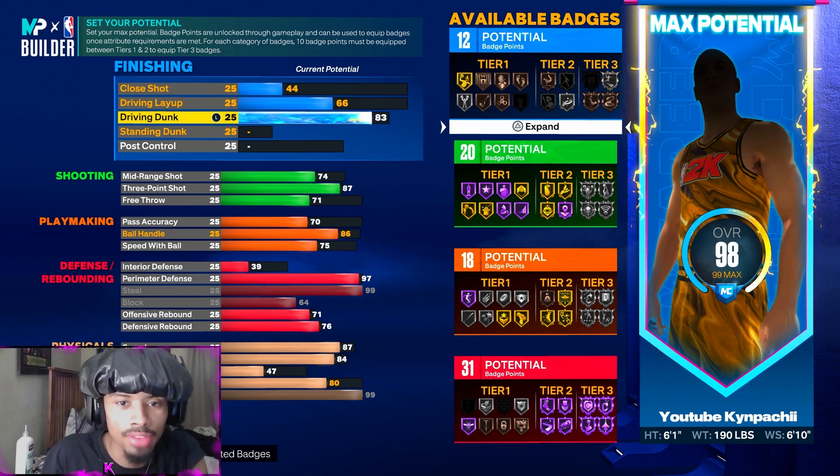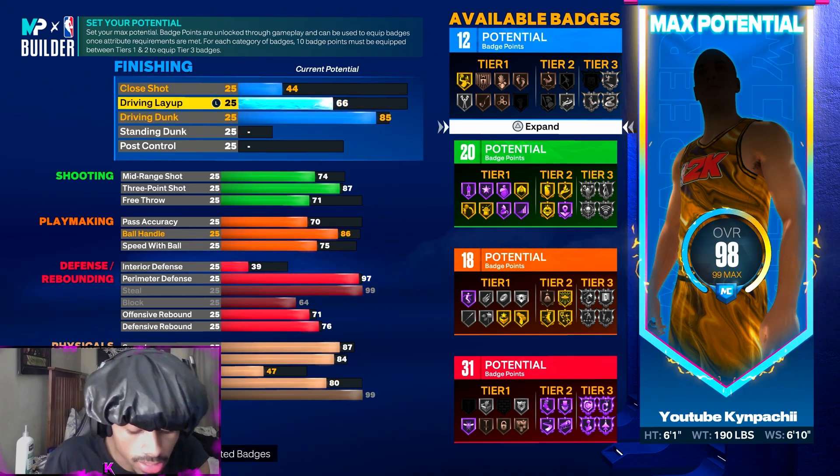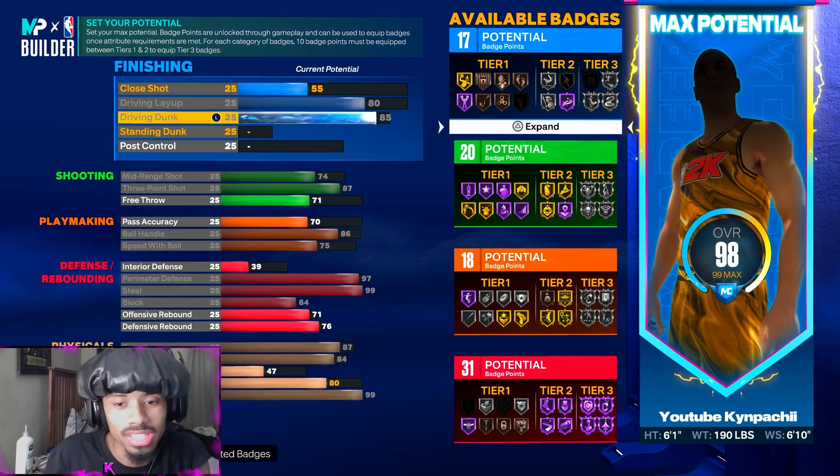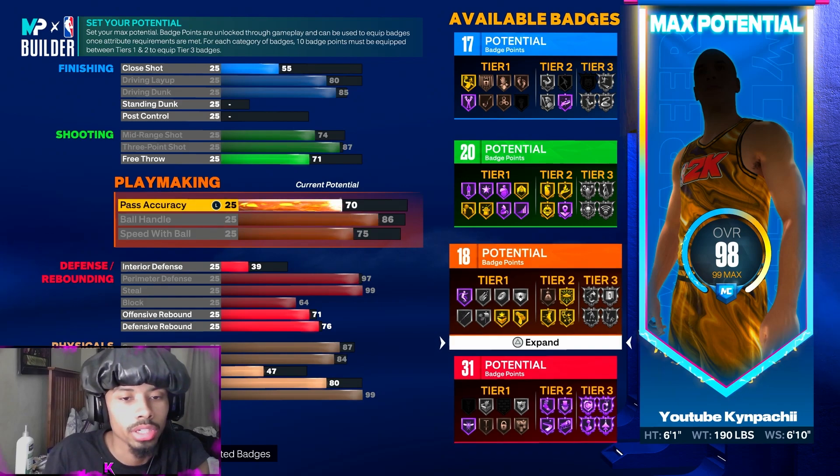Now for the dunk, you get an 85 dunk and an 80 layup. You're left with 17, 20, 18, 31 badges. You can get one extra point — I had this at 58, but you can turn this down to 55 and tune up your level a little more. You still want that 17.